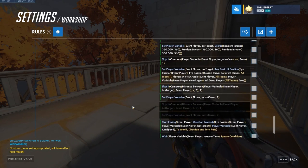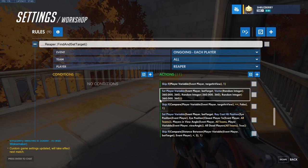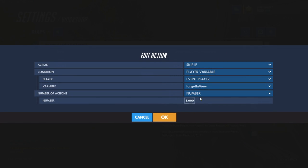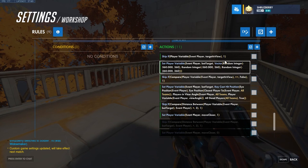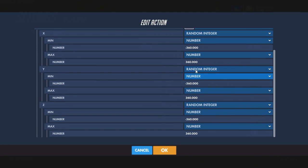This last script is the most extensive but not too bad. Each set of two blocks acts as one script — a skip if, then our action. It's kind of a hacky way to do an if statement. So: skip if the event player is in view — meaning if it's NOT in view — then we're going to start looking for a random location. We set bot target to a vector with random integers from negative 360 to positive 360 on the x, y, and z, and then we'll later use that bot target to find our character.